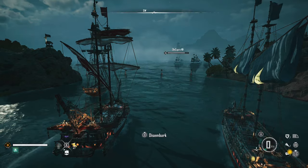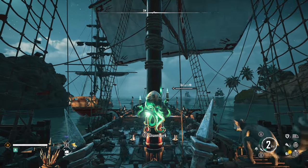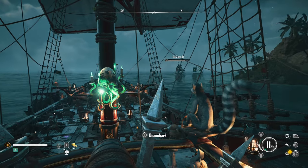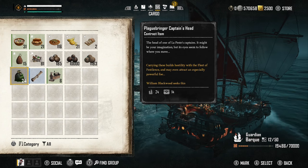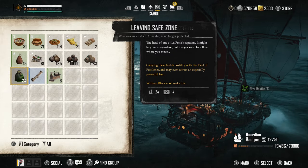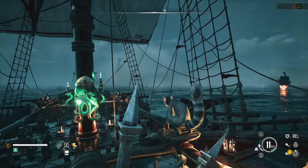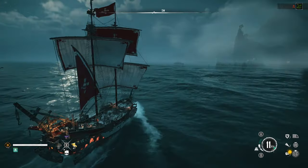Load up with ammo — it took a while to get my wanted level up to that fourth level, especially by myself, and I actually ran out of cannonballs. So I loaded up more Plaguebringer heads and 10,000 cannonballs this time because I was out for quite a while. But absolutely you can do this completely by yourself. If you want some La Peste rewards and you're struggling to kill La Peste or find people to fight him with, this is definitely a way to go.